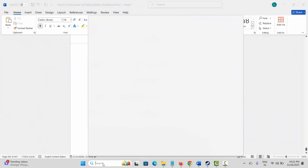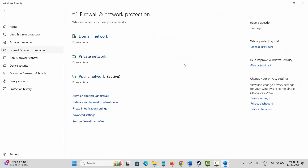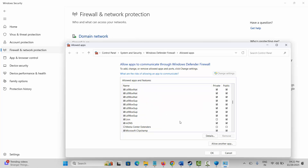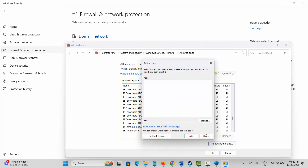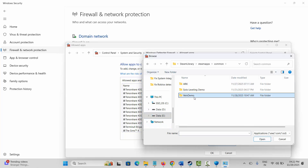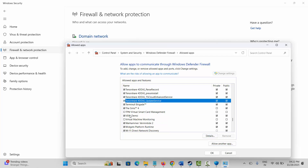Next, allow the game through your firewall. Go to Windows search, open Windows Security, click Firewall & Network Protection, then Allow an App Through Firewall. Click Change Settings and search for the game in the list. If it's not listed, click Allow Another App, browse to the game's installation folder, select the game application, and add it to the list. Make sure both Public and Private boxes are ticked, then click OK and launch the game.